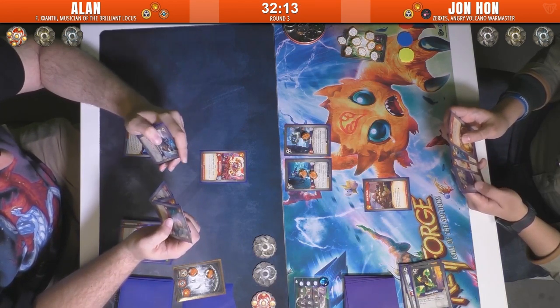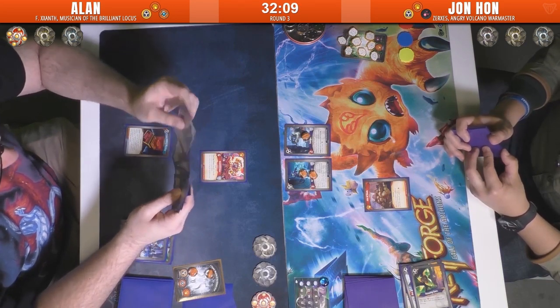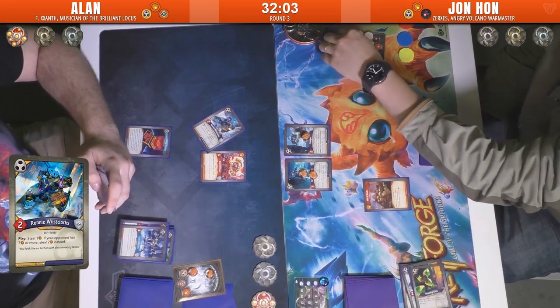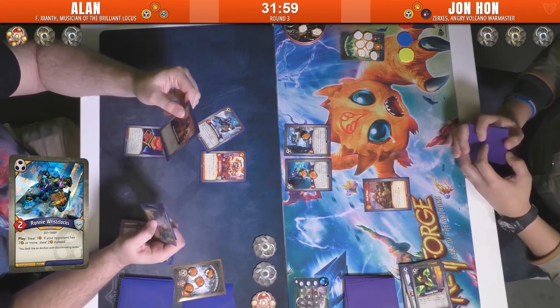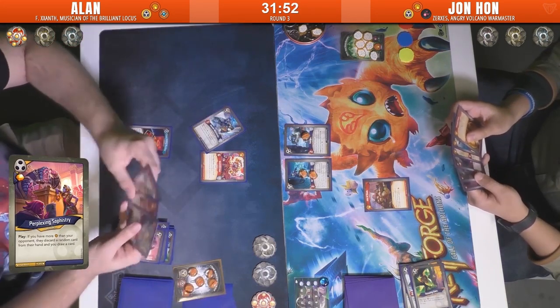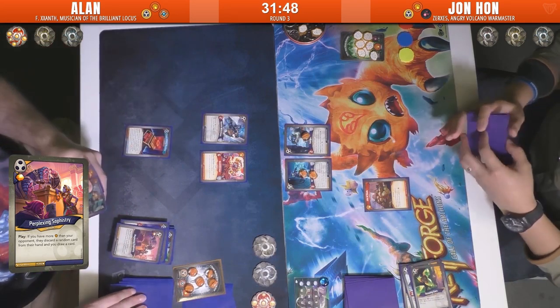Allen's choosing between Brobnar and Shadows this turn — looks like Shadows. Rischlox Wrist Locks: he has more than 7 Amber, so stealing 2 is a pretty tough play to resist. He also plays Perplexing Sophistry — he doesn't have more Amber, so it has no actual effect; it just gains him 1 Amber for play.